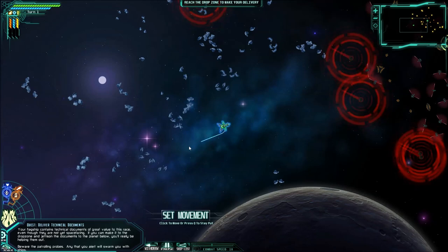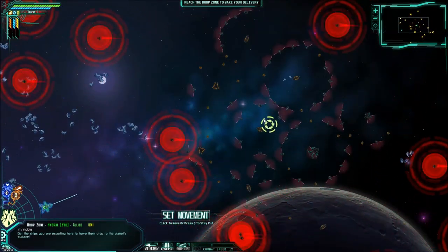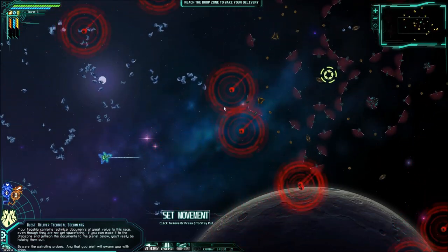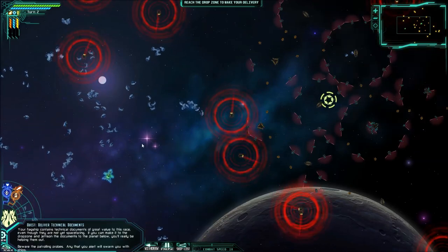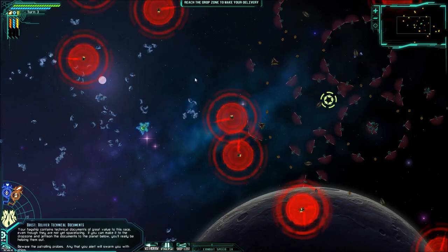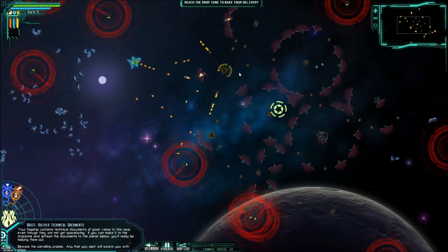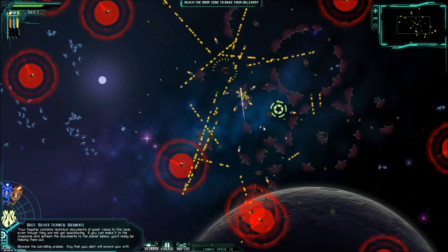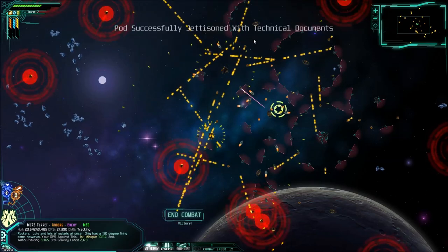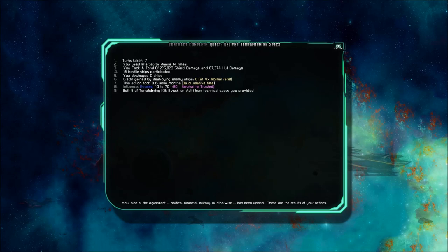So here we are, and apparently we have to run the blockade. Are these the Andors? So the Andors we don't particularly like anyway. All we have to do is get to that point — the drop zone. We can avoid as many ships as possible, which will make it easier for us. Once we get into the drop zone, we win the mission. So we're just going to try to run the blockade and avoid everything. There will be blockades that are actually much, much more challenging. We weren't supposed to shoot anything — I probably should have turned my free fire off, but whatever. I don't really care if the Andors hate me, but if you can avoid conflict while you're flying around doing this stuff, it's much better. We successfully jettisoned the technical documents and accomplished the mission. Our influence with the Evics are now 70 — they were minus 10 before, so we gained plus 80, from neutral to trusted.